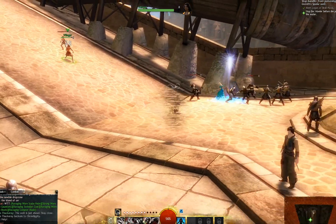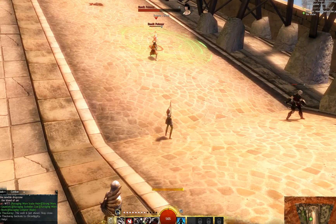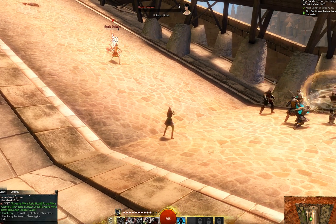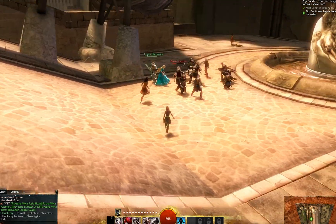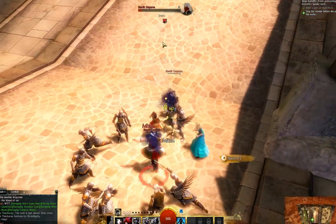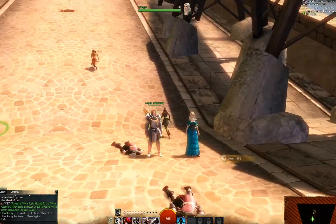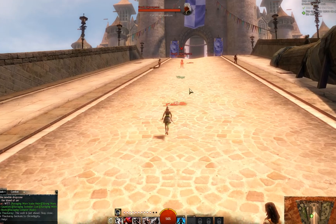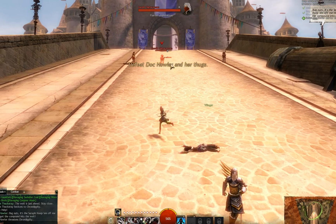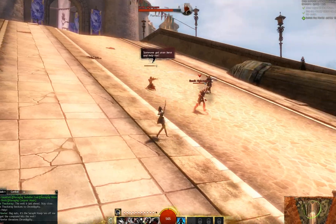Right now I'm ranged and I wanted to show how easy it is to switch between your two weapon sets. You switch by hitting tilde — switching to melee, I'm immediately able to get a whole different set of abilities. Based on your weapons, that's what abilities you get, and the more you play that particular spec, the more abilities you can unlock.